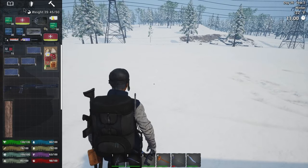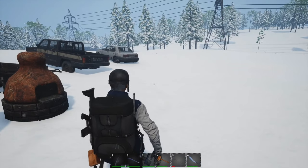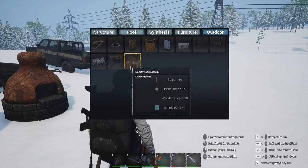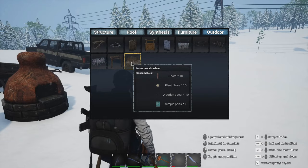Let's see what we have here. So let's do this and then let's do this one — let's see what they look like. They're going to be outdoors. What do we need? 10 boards, plant fibers, 10 wooden spears, one simple part. It's not incredibly expensive — it's just a little bit tedious if you're going to make 10 spears, because you have to find 10 sticks.